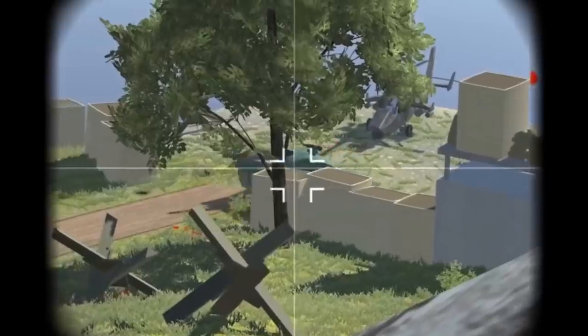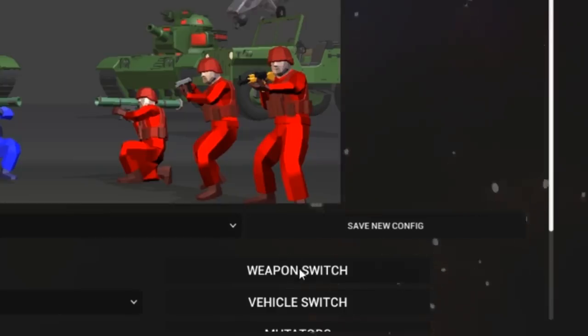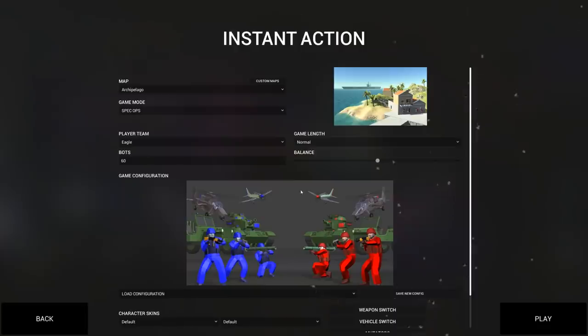The game is still being updated and we're still playing it. Now we have this new spec ops mode, and there are a number of new things added. One is a new character named Eyes — we'll go over that in a minute. Another is a new weapon: if you go to weapon switch, under grenades, there's C4 explosive, which is going to be awesome.